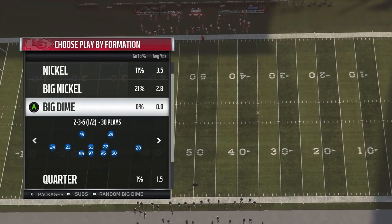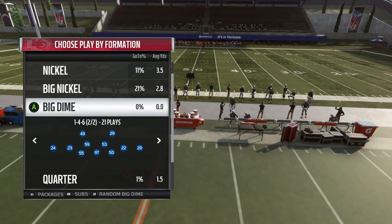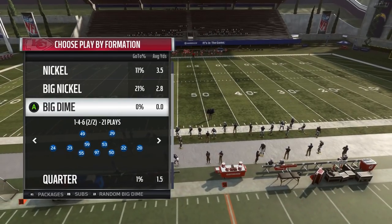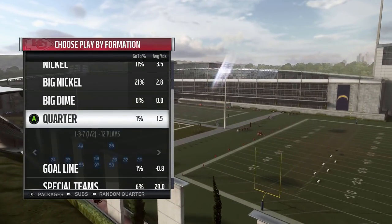They have big dime 2-3-6 and 1-4-6. The 1-4-6 is kind of the 3-4 version of dollar. A lot of 3-4 base books will have a big dime 1-4-6 as opposed to dollar, with only a few exceptions. So that's something you'll see in pretty much every 3-4 base book.